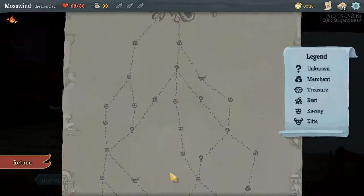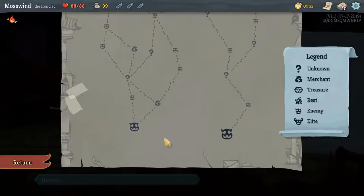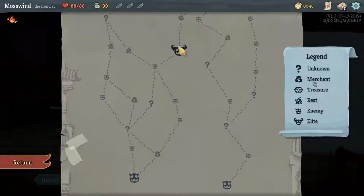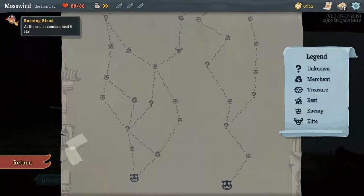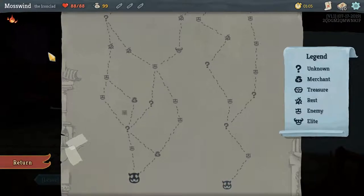Here's the dungeon climb we have to make. This is the boss at the top, and all of these things are random events. These things right here are actual fights. This is a merchant. This is something we don't know what it is — could be anything. And these are elite enemies. The elite enemies are a lot stronger than your normal enemy, but what's cool about them is they drop relics. Relics are these things up here. My relic from the beginning of the game is Burning Blood — at the end of combat, I heal for 6 HP, which can be really useful.